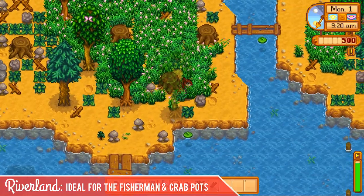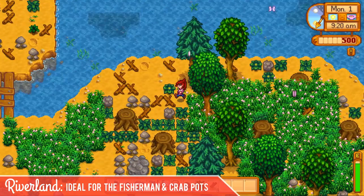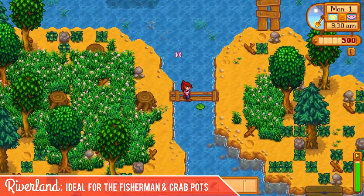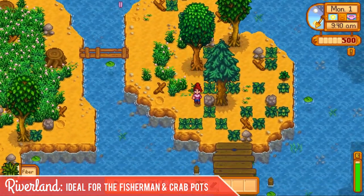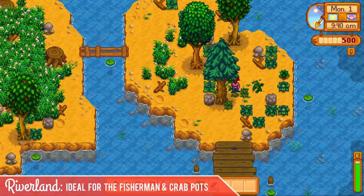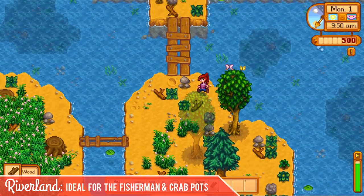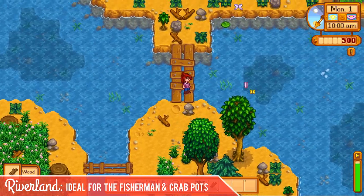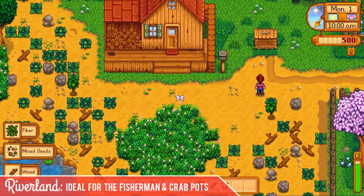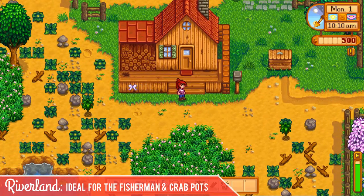If we head back up, I'll show you how big this island in the middle here is. Again, it's all surrounded by water, so if you're going to focus on fishing, this is definitely the farm for you, because you could sit here and fish all day. And there's another little island over here, and it's got a cute little boardwalk for you to fish off of if you wanted to do that. Then we head back up to where we started and we're back at the farmhouse. The mailbox and the shipping container have not moved — they're in the same spot no matter what farm type you choose.